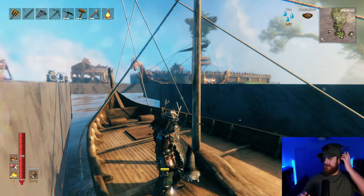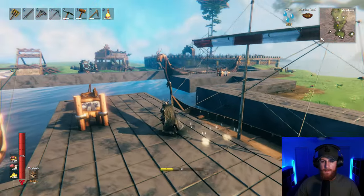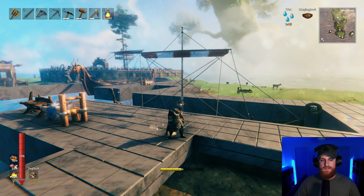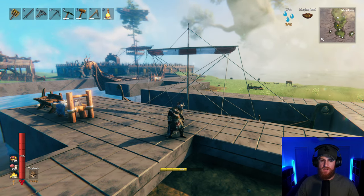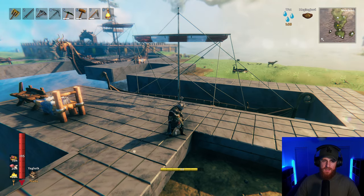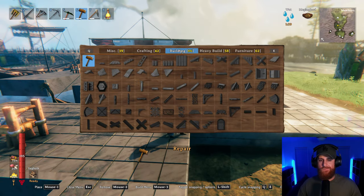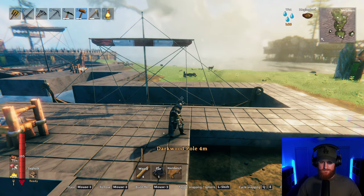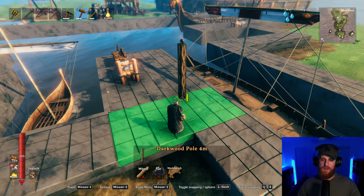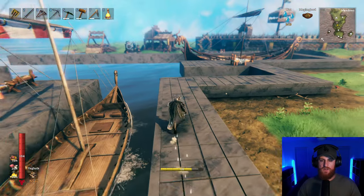I'm hoping I can get a roof over the Drakkar because it's a pretty big boat. Worst case I can raise the ground, but what I'll probably do is use iron beams because it'll be a lot stronger and I have so much iron it's not funny. I'll use iron beams to get the height and the structure, and then use dark wood poles on the outside of the iron beam to hide it — I'll show you what I'm going to do. It'll look a lot better.